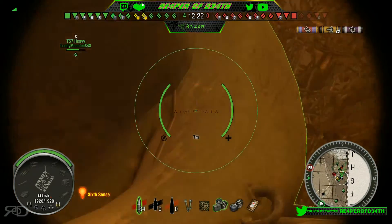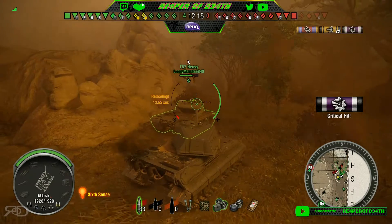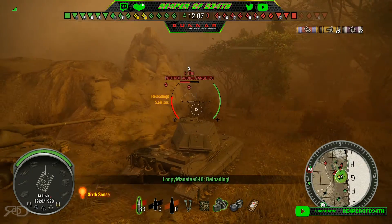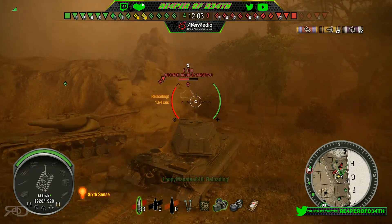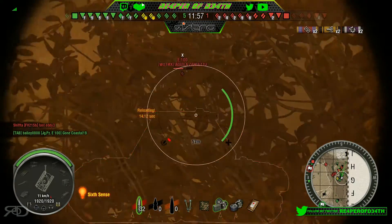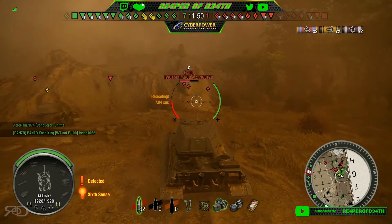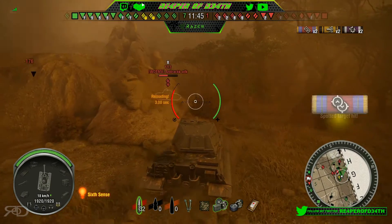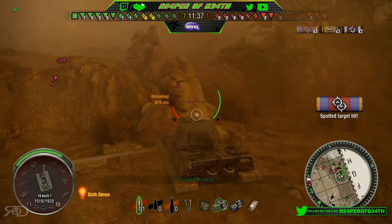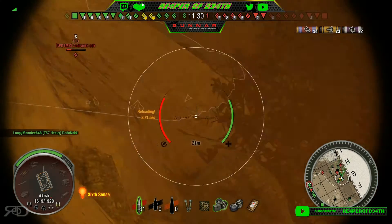This E100 starts to side scrape and I think to myself, the worst thing to have is a side scraping E100 — that's going to be a roadblock. I shoot him in the hatch and crit him to screw up his vision. With him side scraping, he's basically just buying time while the rest of our team slowly gets picked apart. We're getting pretty outnumbered and I'm starting to worry. I put another shot that bounces. Now the 57 backs off to help the other side, so it's just me holding this side. I decide to side scrape a little bit — this guy pushes me, I put a round in him, take a little heat, and stick my nose in the rock.